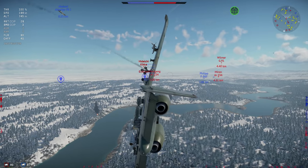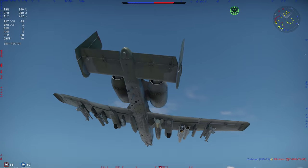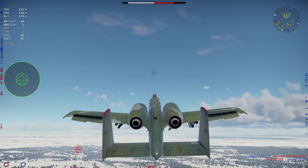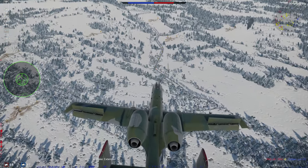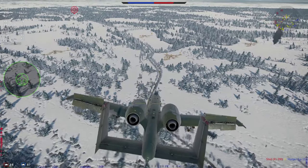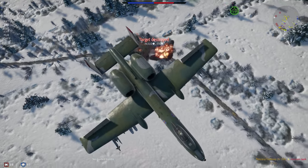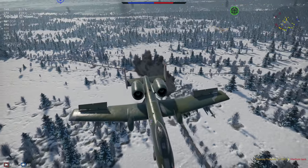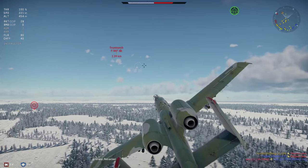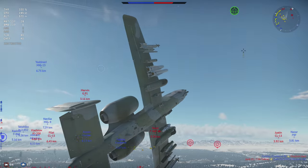We got half the wing blown off right there — this thing is good at removing wings. What do we still have? We've still got three 2,000-pound bombs. Let's see — airbrake out, we've gotta get slower so we can get the nose over. Only one kill out of that — I got three kills with the 500 pounders but the three 2,000 pounders only managed one kill.